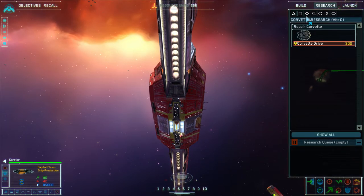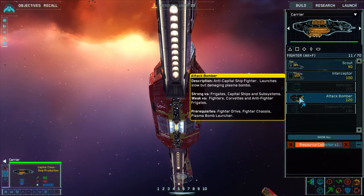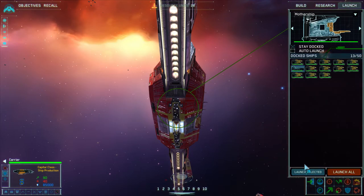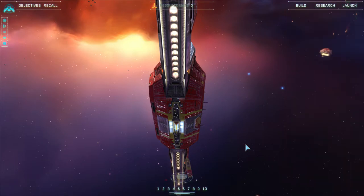My plasma bomb launchers are done, so I'm going right into Capital Ship Drive. On my carrier I'm going to queue up the attack bombers. I forgot to launch my resource collectors, but that's okay — make sure you check that. I'm starting to make some money, so I'm going to go ahead and hit research ship upgrade.